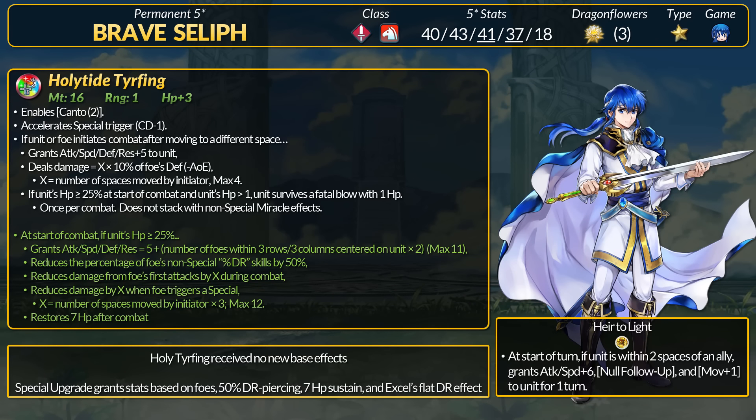Next up is Brave Seliph. Like his dad, Seliph is a sword cavalry unit that can get 4 movement. He's also decently fast, and his C skill grants a no follow-up status with Attack and Speed field boss. Holytide Tyrfing did not receive any changes — it has Canto 2 and Slaying.